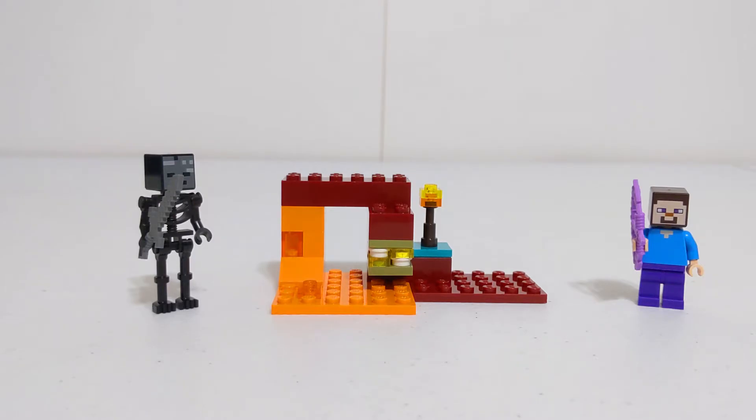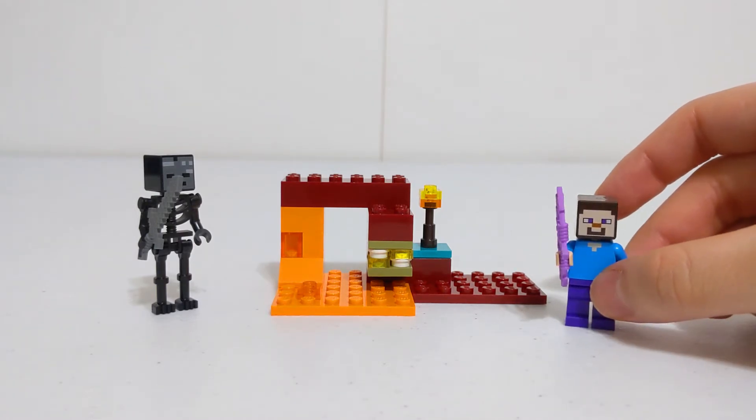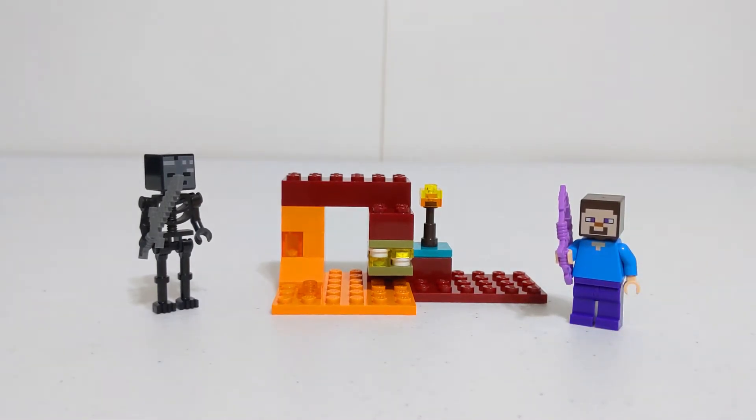That's pretty much it. Not too much to look at when it comes to the build, but the figures are pretty good — the wither skeleton especially. The accessory for Steve is great too, no complaints there. For a $5 polybag, this is probably one of the better ones. The other two include a creeper and Steve, and Alex with a regular skeleton — this one has more desirable parts for sure.